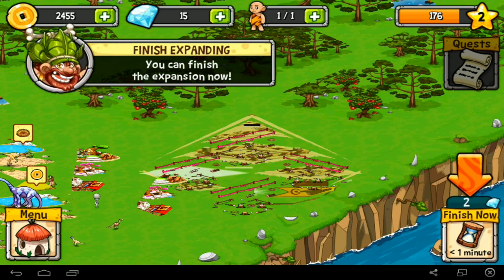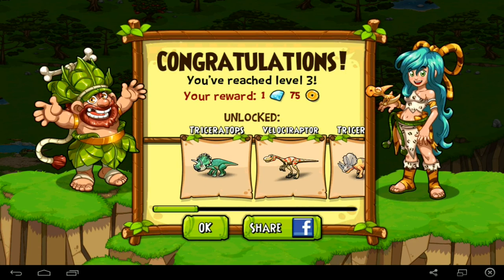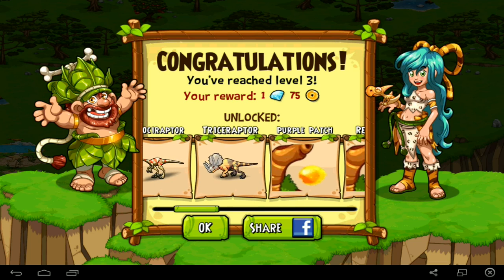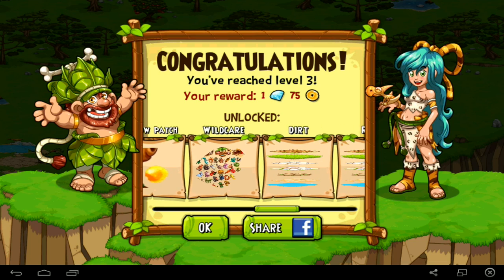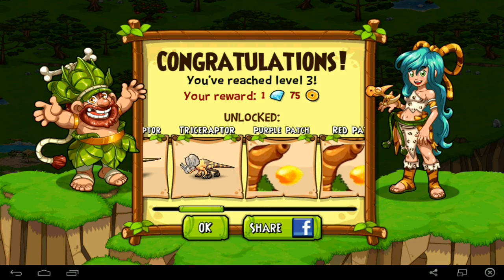It looks like we can expand now, let's get that done. 13 gems left. We have unlocked Triceratops, Velociraptor, Triceraraptor - which actually looks really cool - and a purple patch, red patch, white patch, yellow patch, and wild care, and dirt, and rock, and water, and all these things that look nothing like what they're meant to look like. Fantastic.